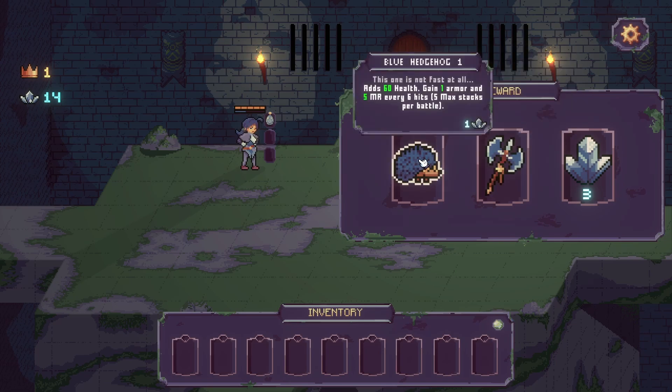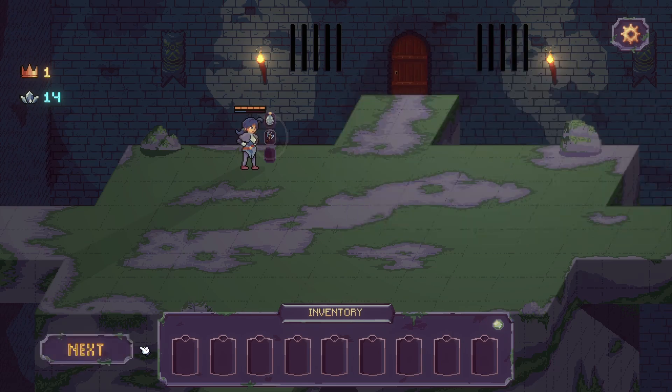Oh, but this is kind of like stacking forever. Every six attacks: one armor, five MR. We'll go with the blue twin. That'll let us do whatever this is here.